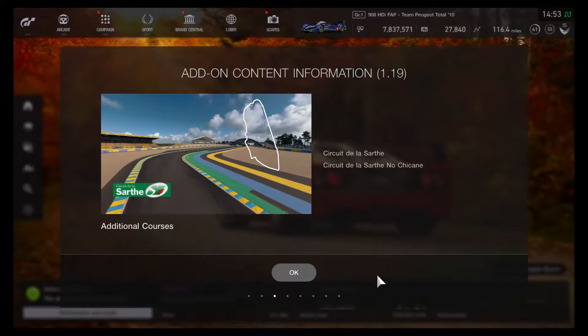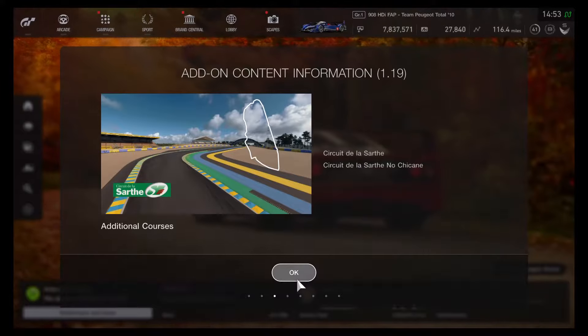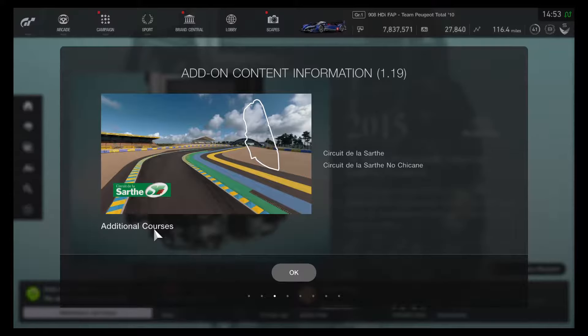The first is the Circuit de la Sarthe layout, and the second is without the chicane. Awesome — can't wait to try out the course. It's been a long time for the Le Mans track.